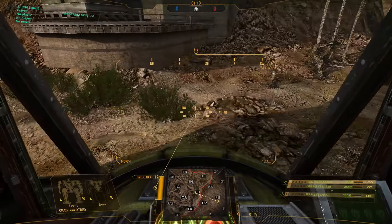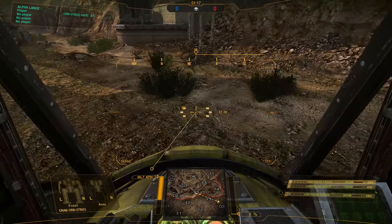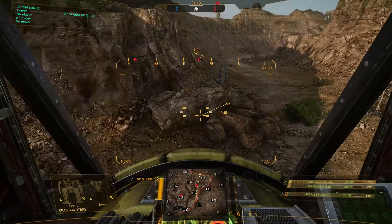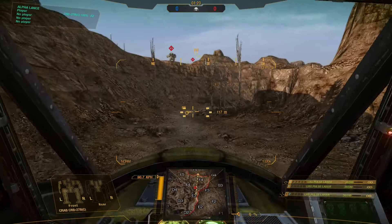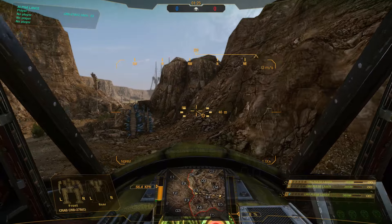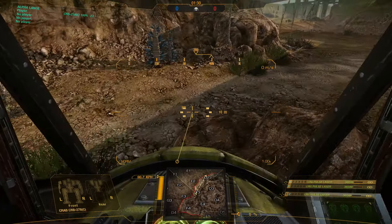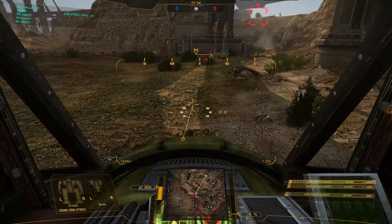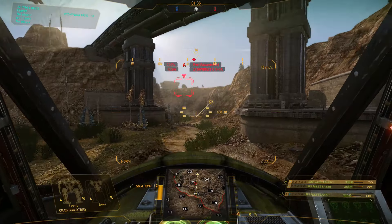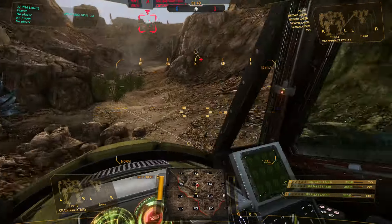Right to the left of the map, over here, you have your speed. This mech is capable of 90.7 kph — pretty fast little mech. In between the speed and the mini-map, if you have jump jets, there will be a little bar there. That's your jump jets, which allows you to obviously gain air. This mech doesn't have them, though.